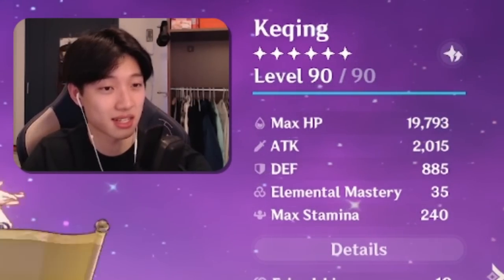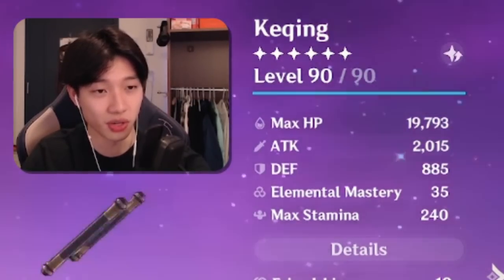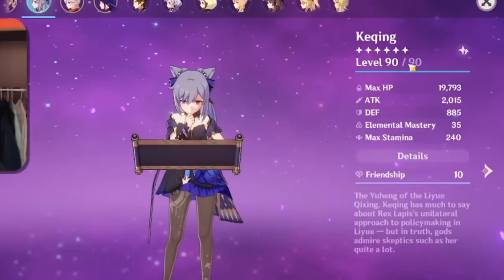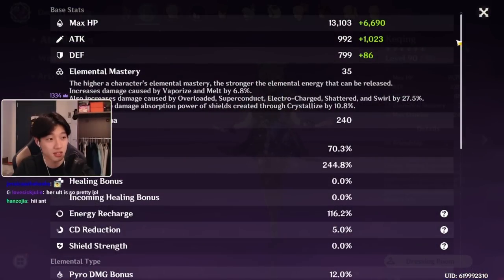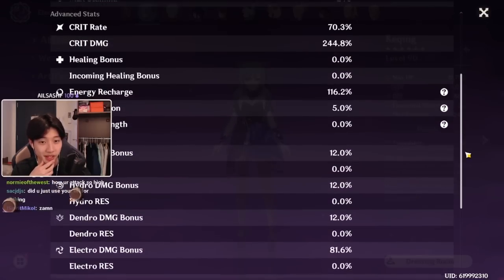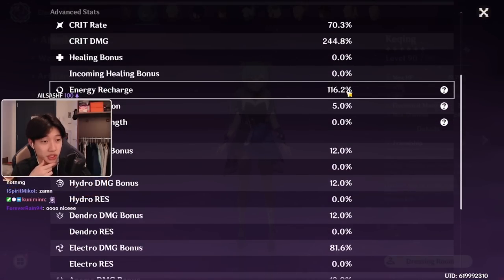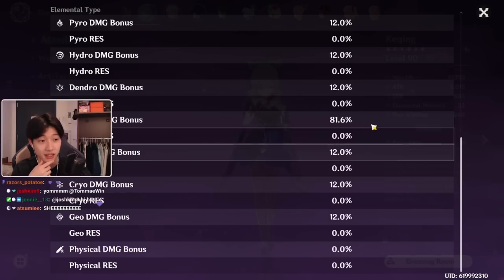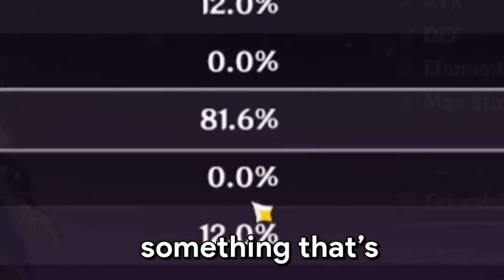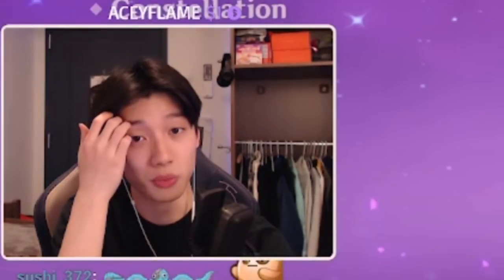These are the base stats, at least for the build I have on her right now. This is 2000 attack with 35 EM, but that doesn't really matter. This is the current ratio that I am running — it's 70 to 244, so not a shabby build. She does have a bit of energy recharge here, 116, and an electro damage bonus of 81.6. This is something that's going to come in handy in just a moment.